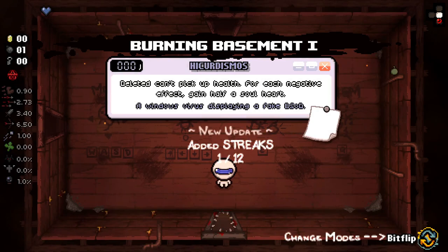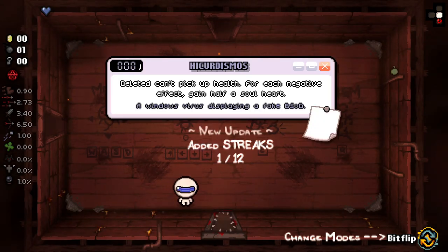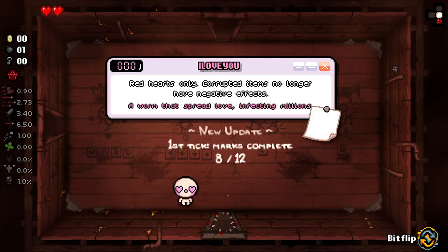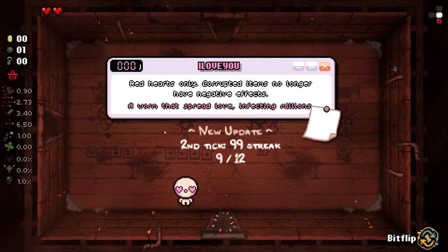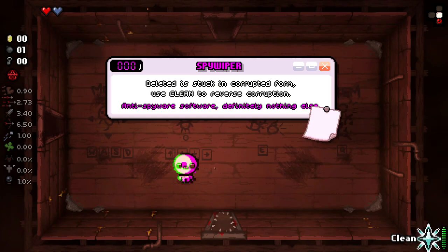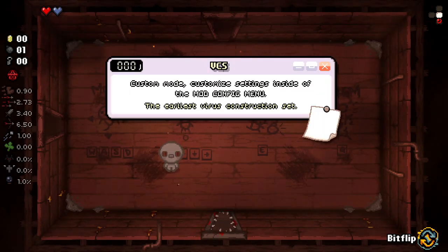This character has some additional wackiness on top of it. As you can see here, we have different modes that you can play as with this guy. We can change our mode using Bitflip. A lot of them are locked. It kind of cycled between a lot of them there. So if we go back through - oh, that's just random, I see. Let's get back to the start and go through all of these. I think VCS is the starting one. Custom mode - customize settings inside the mod menu.